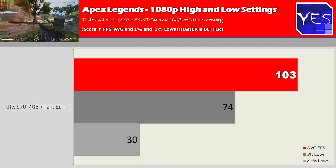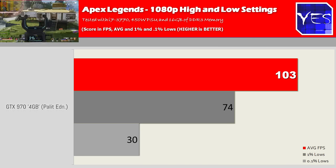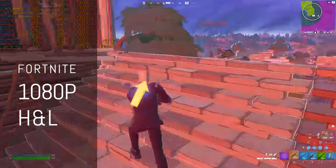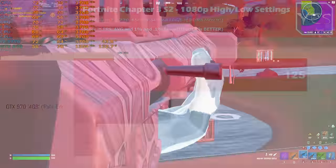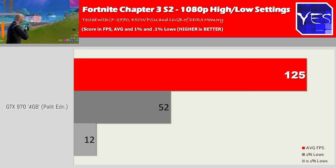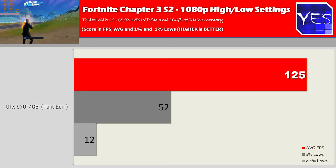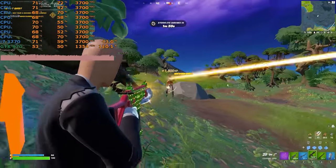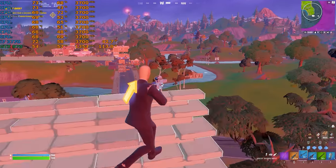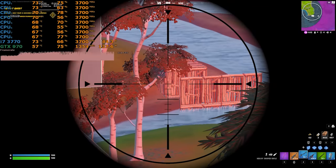This is with the latest update featuring the new hero Newcastle, which brings a fun new dynamic. For Fortnite 2022 update, I managed to win a battle royale and we're getting an average FPS of 125 with a 1% low of 52. The 0.1% lows do dip quite low in Fortnite, but they tend to happen when the map is updating and text appears on screen — it correlates heavily with those stutters.